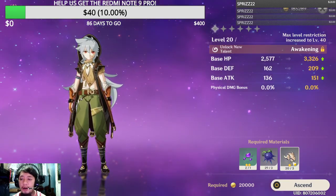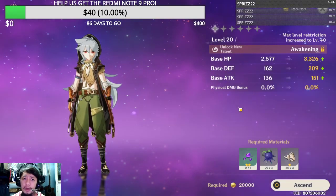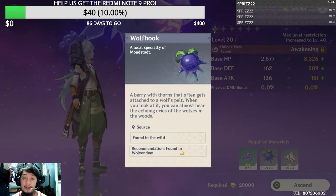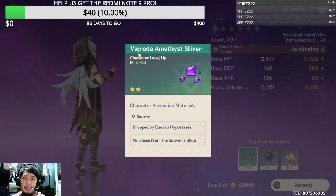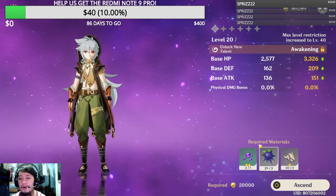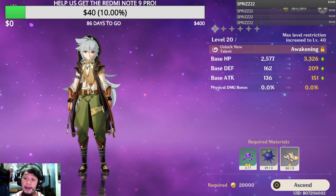For Razor's ascension you will need Damaged Masks, which are easy to get when you farm monsters. You'll also need Wolf Hooks, which are found in Wolvendom — you can click 'recommended' to see that. You'll also need the Valberry Amethyst Silver, which is a little harder to come by compared to the other materials.